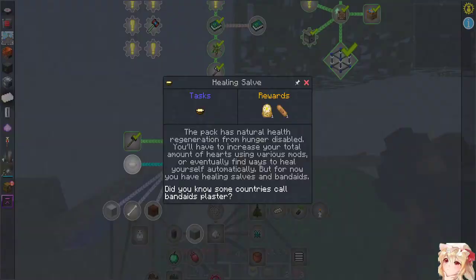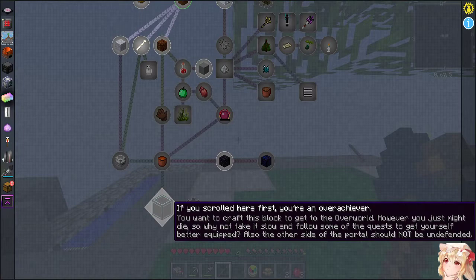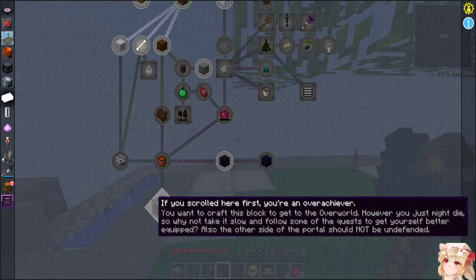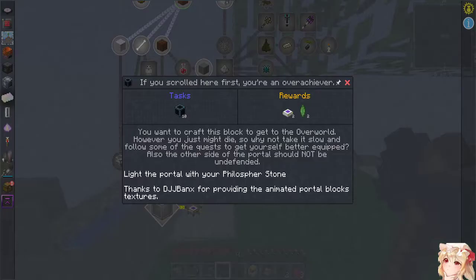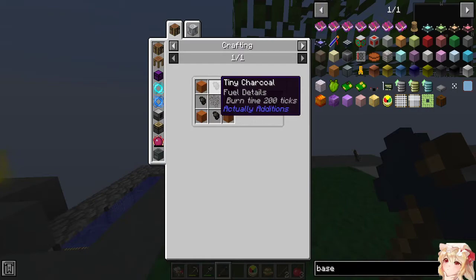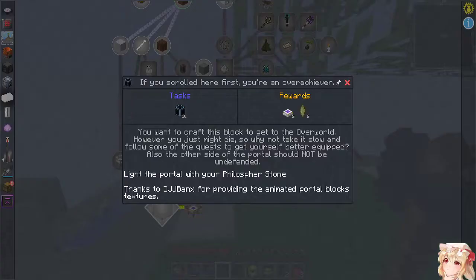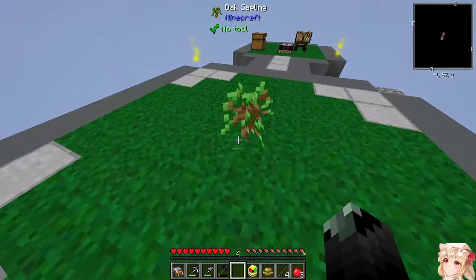Jesus christ, there is so much to do. With the overworld — however, you might die. So overworld: reeds, okay. Paper — doable. Reed, low-grade flint dust, infinite dust — oh, cool! I guess. No idea.